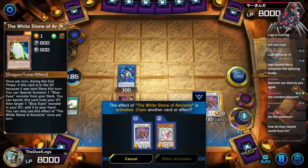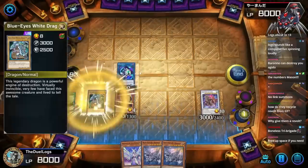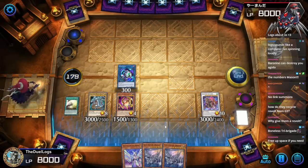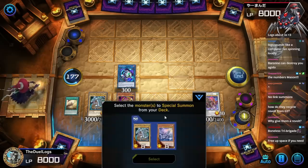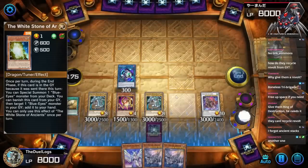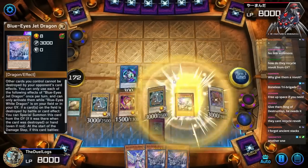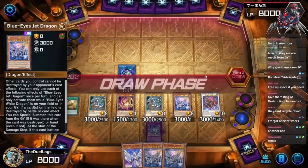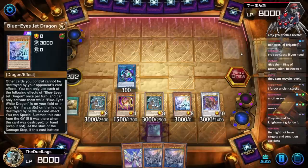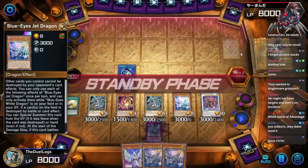Pass. End phase — activate White Stone of Ancients. How do you recycle Revolt from the graveyard? I don't know. Why give them Revolt? They sent it to the graveyard, so I assume they wanted it there. Jet Blue-Eyes number two, give them Ring of Destruction. White Stone of Ancients number three — because this card is not once per turn. I forgot Ancient stacks! The special summon from deck effect is not once per turn, however the add-back is. They wanted to Nightmare Griffon it. Look at this board — it's so amazing. I have a single negate.